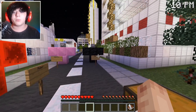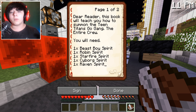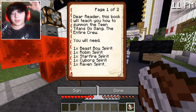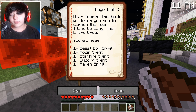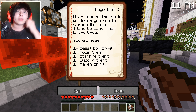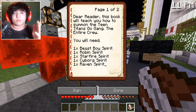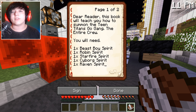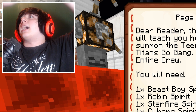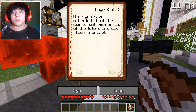Alright, we're gonna read the book and quill, which we start out with every time we summon something. 'Dear reader, this book will teach you how to summon the Teen Titans Go gang — the entire crew. You will need one Beast Boy spirit, one Robin spirit, one Starfire spirit, one Cyborg spirit' — you get it, it's all the spirits of the Teen Titans Go characters. Once you have collected all the spirits, put them on top of the totems and say 'Teen Titans Go.'